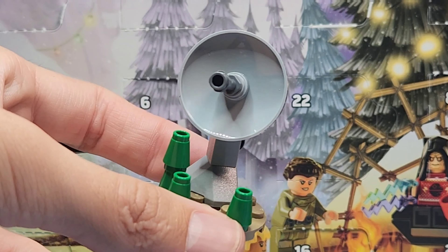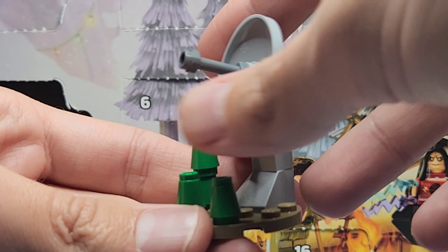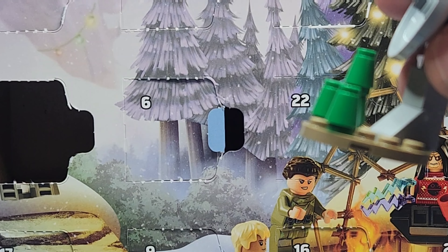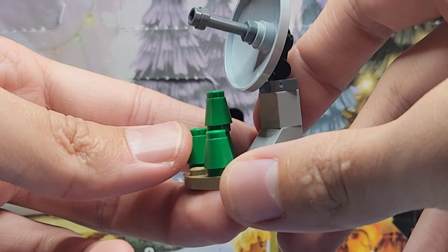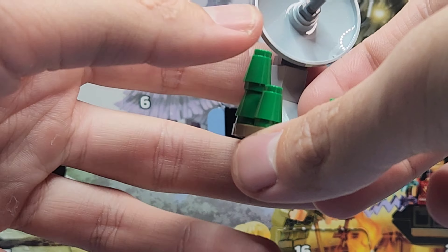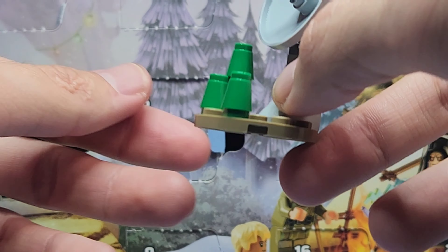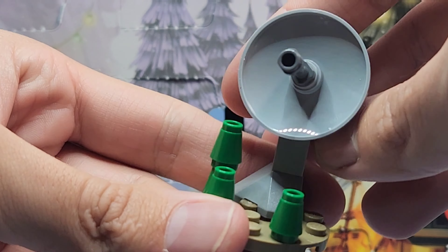This is from Return of the Jedi, obviously, because that's what all the basic days are going to be based off of. It's a really cool build — it's a dish with the lightsaber hilt that we did get the other day as well, so I guess you're getting three of those opening this advent calendar.